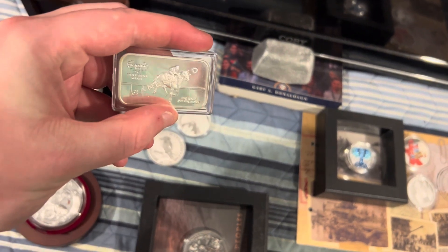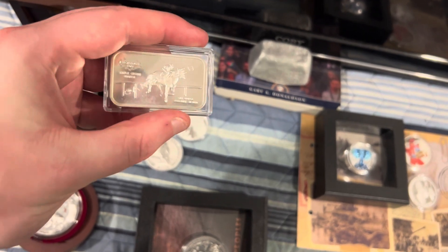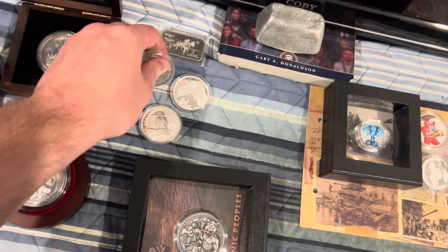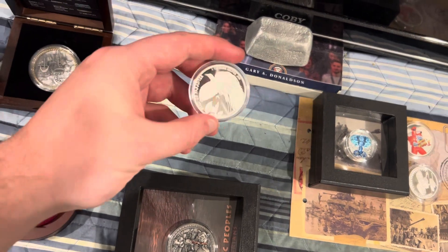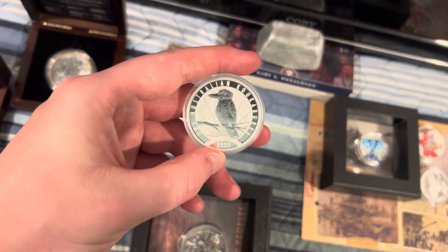This is the super rare vintage bar — the 1973 Secretariat Triple Crown Winner canceled bar. That's coming with the one ounce Phoenix, the one ounce Bird of Paradise, and the one ounce 2009 Kook.